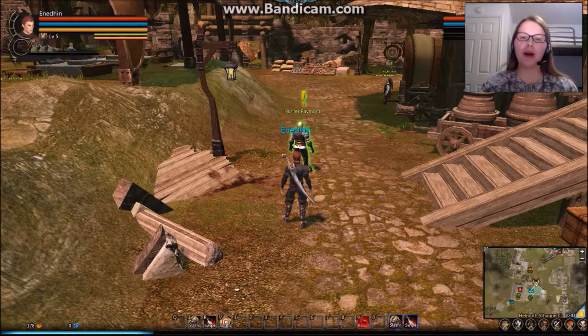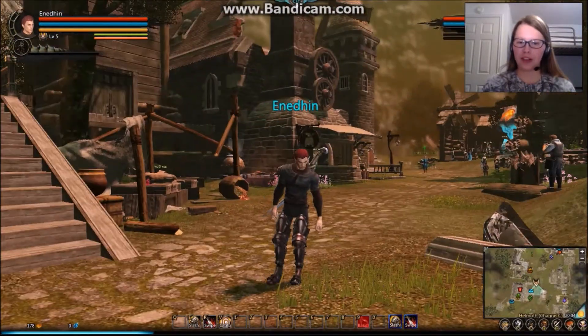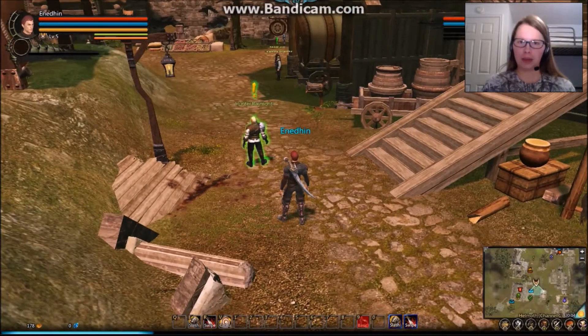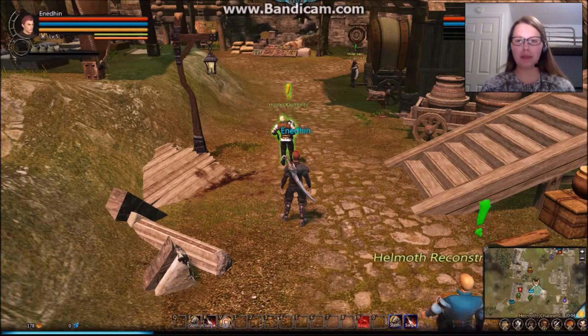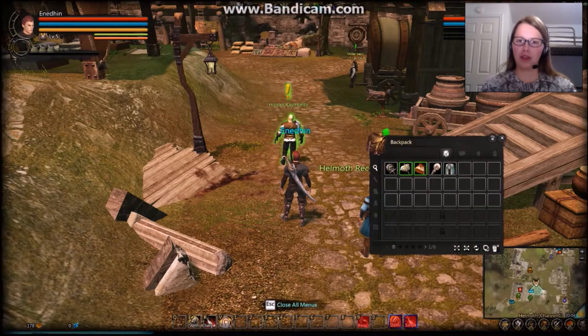Okay guys, here we are back in the game. Just so you guys know, there is a beginning cutscene that I skipped over. We are in the starting town — here's our character. I haven't done anything with him yet besides finish the tutorial and got him up to level 5, as you can see in the upper left-hand corner. So the first thing I'm going to do is show you guys the controls that are preset that you may want to use.